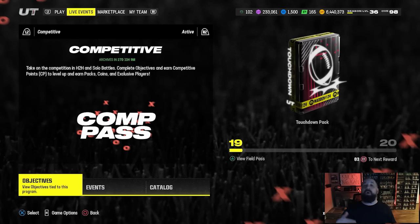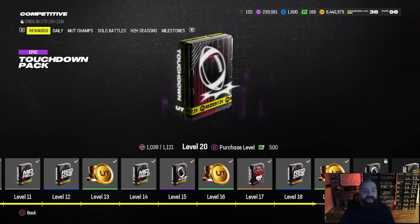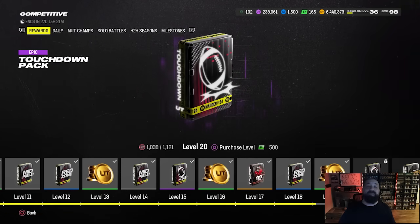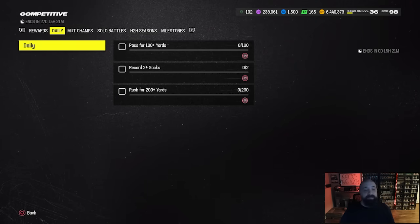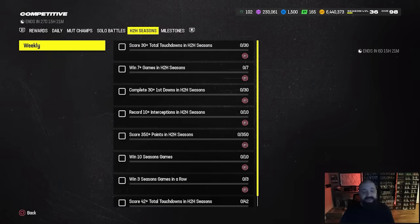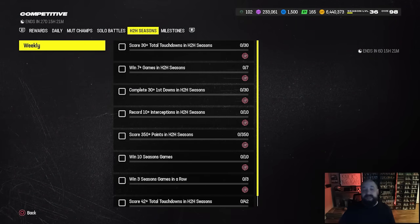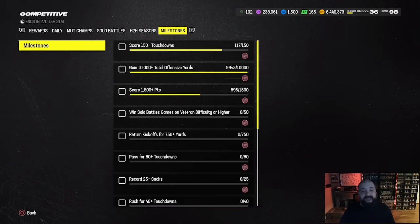Earlier today I put out a video going over the best free 99 overall Ultimate Legends to choose from in this competitive field pass pack — if you missed that, go check it out. We just want to give you an update now that we know what the two new set Ultimate Legends are going to be in the game tomorrow. Today is Friday, which means we've got brand new competitive pass objectives, new MUT Champs objectives, new solo battles, and new head-to-head seasons — more XP, more rewards.